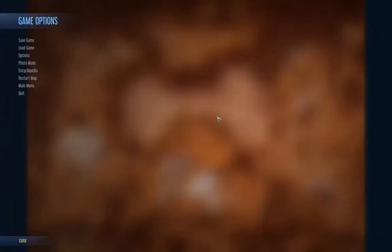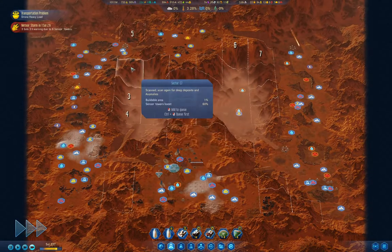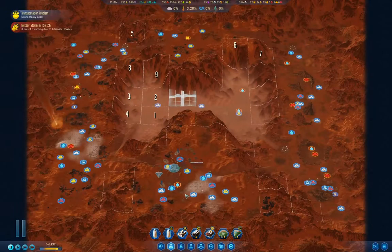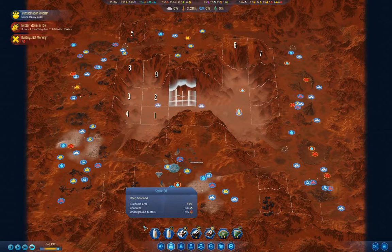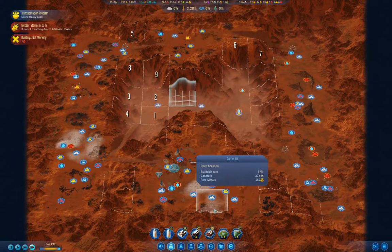There are some resources down there - the transport is going up there. We got one meteor before the actual meteor storm.